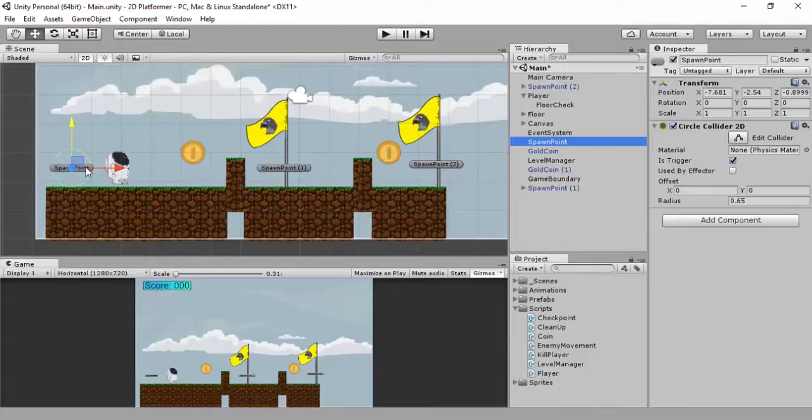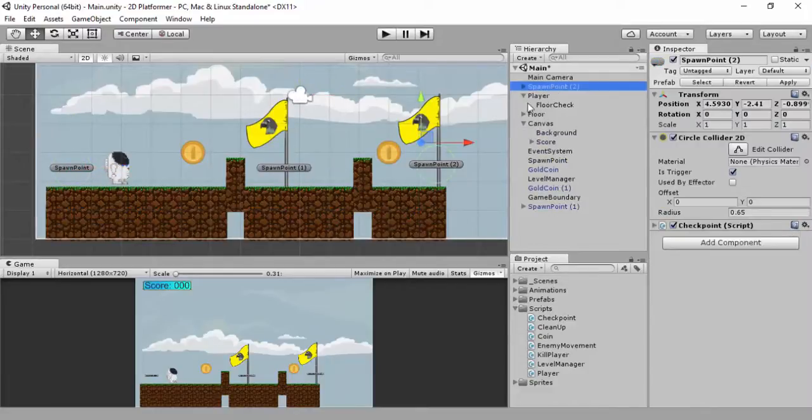Make sure you decide if this first spawn point is just your initial spawn point. If you don't ever want to spawn here again after hitting a checkpoint, don't add a collider - don't do anything. But just for this example to show that it works, we're going to set this as a checkpoint as well.